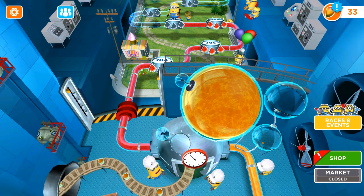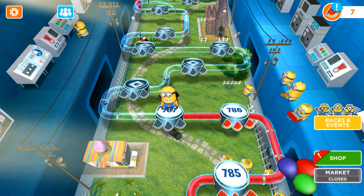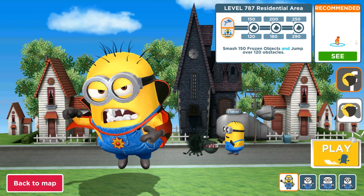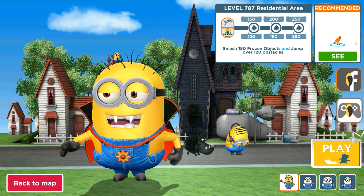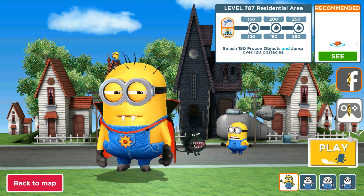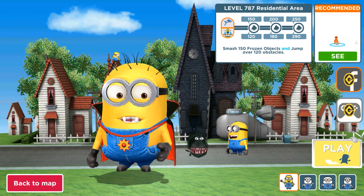Hello and welcome back to AllKindaGames. Today we are playing an old version of Minion Rush, and we are going to complete level 787 in Residential Area with a Double Objective Mission where we need to smash 150 frozen objects and jump over 120 obstacles.